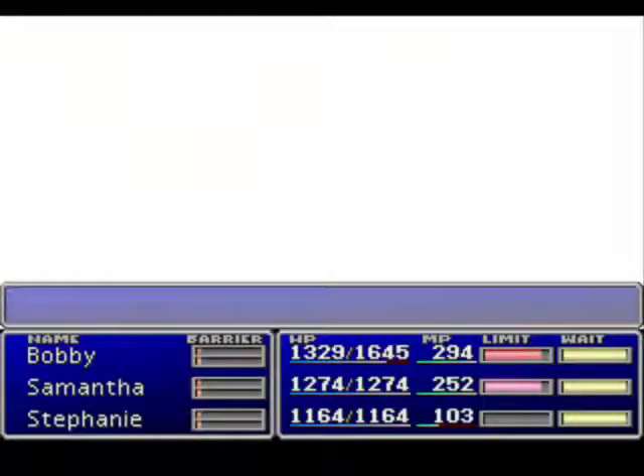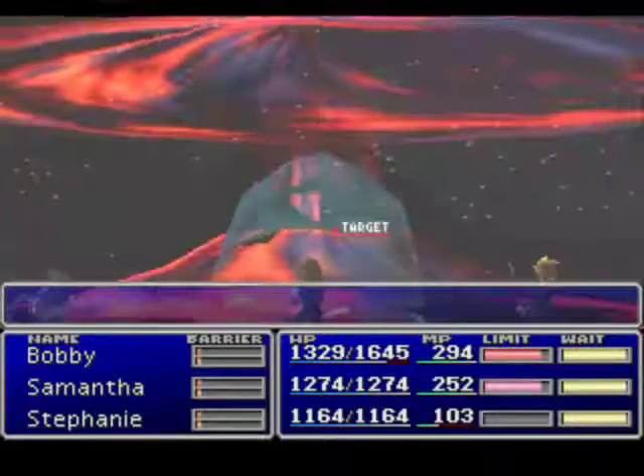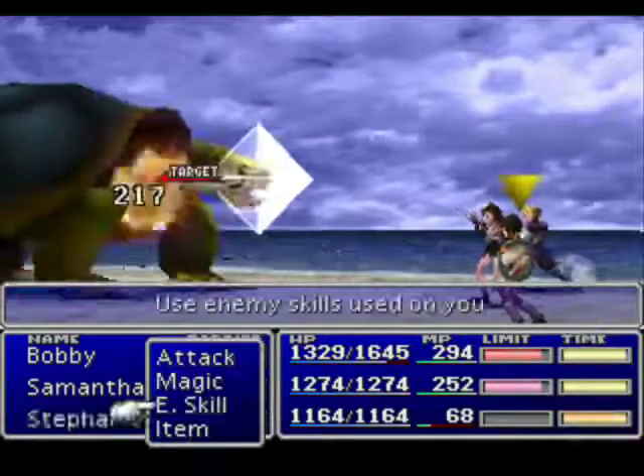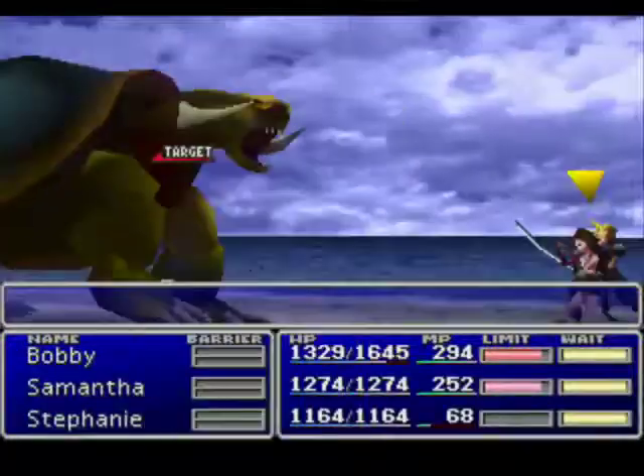I got him on my second try, I'll be damned. When I did this on my practice file it took me about 30 attempts to manipulate this thing. That skill is useful because what it does — it raises your resistance to instant death attacks. Against enemies that use death, that's useful. Now we gotta pick this thing down, which I'm going to do by using physical attacks.